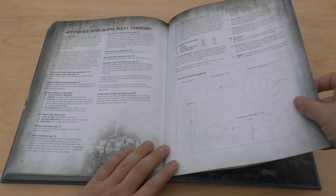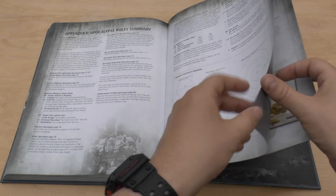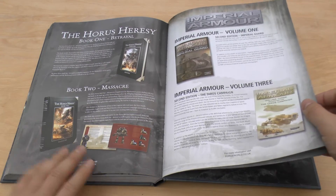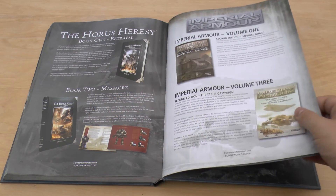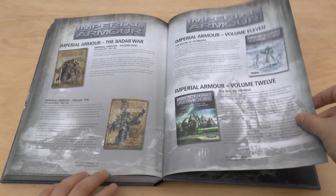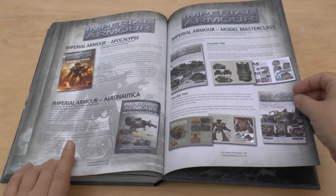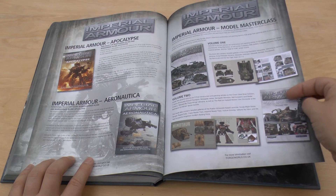Then you get a sort of blast marker index as well. Apocalypse rule summary even. And then it just shows you Book One, Book Two — maybe they hadn't made Book Three back then. But you've got your Volume One Second Edition Imperial Guard, and then the Taurus campaign — which I actually have Volume One of that book. The Badab War. Volume Eleven. And Apocalypse. Aeronautica. And the Modelling Masterclass, which I may well be getting.